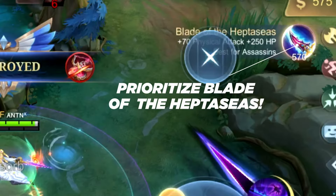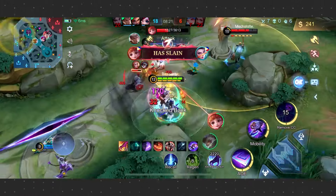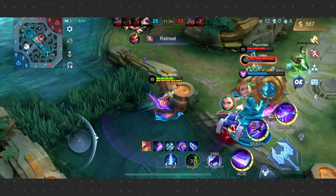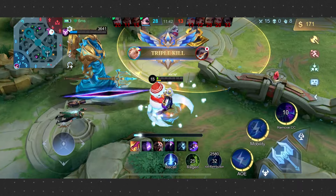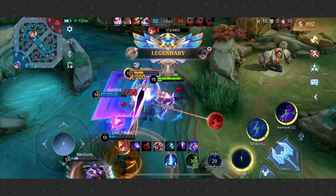To maximize Nolan's full potential, choosing the right item build is crucial. Early on, prioritize boosting physical attack for effective ganks and key pickoffs. Swiftly purchase Blade of Heptasis, as its ambush passive synergizes with Nolan's Cosmic Leap, doubling the ambush damage for a powerful impact. Further amplify your damage output with Hunter Strike and choose between Malefic Roar and Blade of Despair. If you find yourself at an advantage, consider acquiring both to significantly boost your killing power. For added survivability in late game scenarios, invest in Immortality. This item increases HP and physical defense, and grants a second life through its Immortal passive, buying you valuable time to activate your ultimate and make a swift escape.